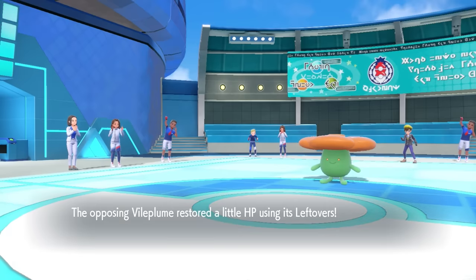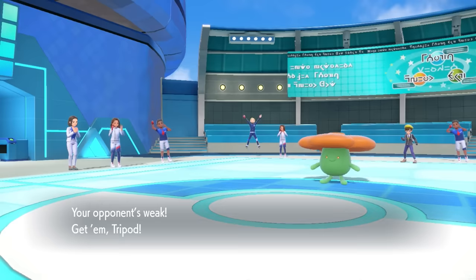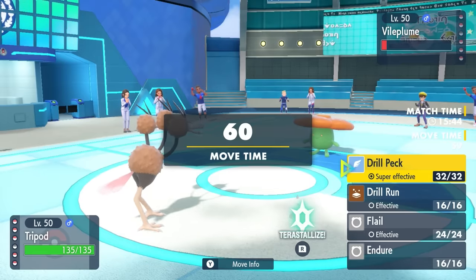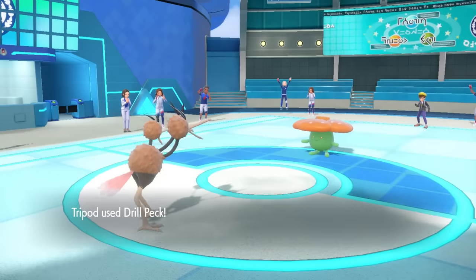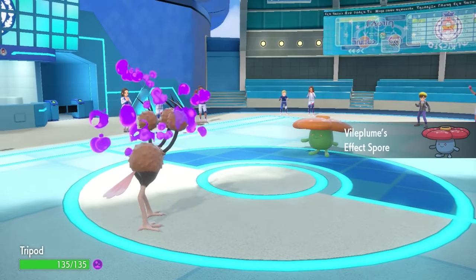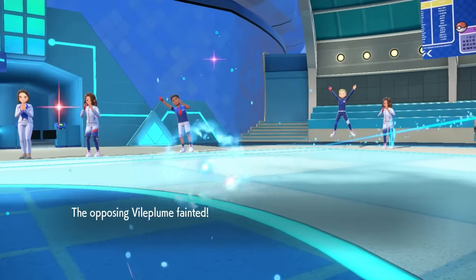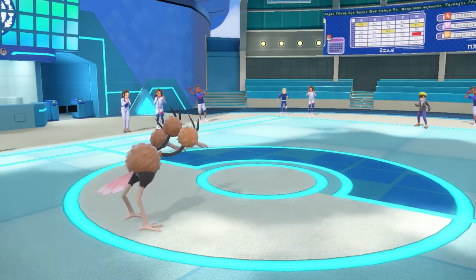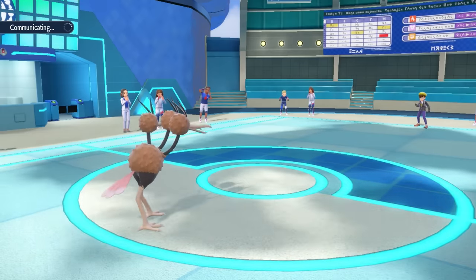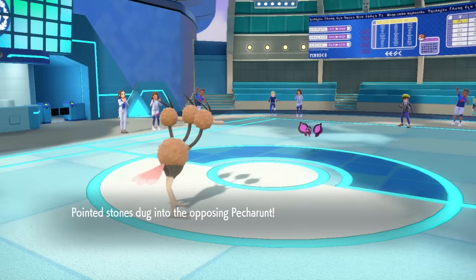Zebstrika at least weakened Vileplume to a point where it's easily manageable — that's pretty valuable since it's annoying with Strength Sap. I bring in Dodrio, outspeed Vileplume, and they don't have good switch-ins to this. They just stay in and let Vileplume go down to Drill Peck. Unfortunately, Vileplume uses Effect Spore before going down and I get the Poison, which isn't actually a huge deal. Dodrio is the kind of guy who's here for a good time and not a long time — does a little damage and dips out.